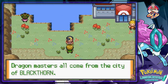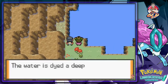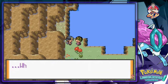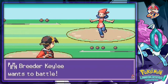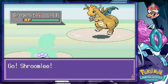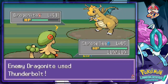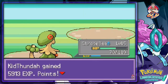If you talk to this guy he says 'Dragon Masters all come from the city of Blackthorn.' Oh wait, we're gonna be battling! A Pokemon battle - who are we battling? It's Kaylee, and she's coming out with a level 41 Dragon Knight. Something new right here. Let's go - critical hit!